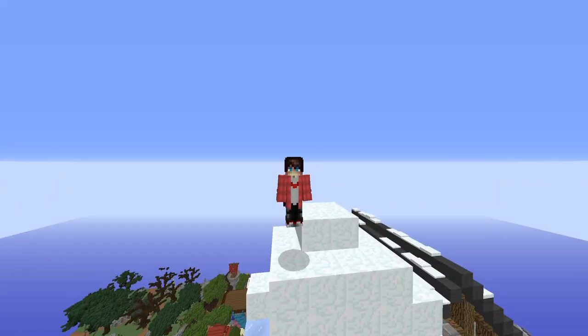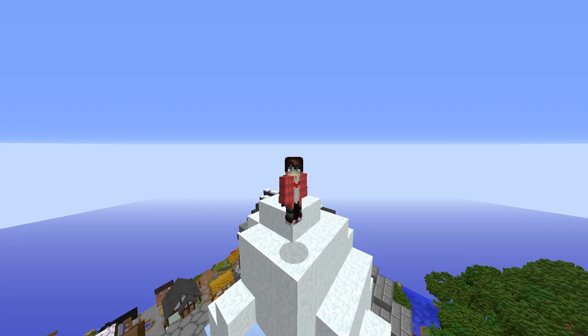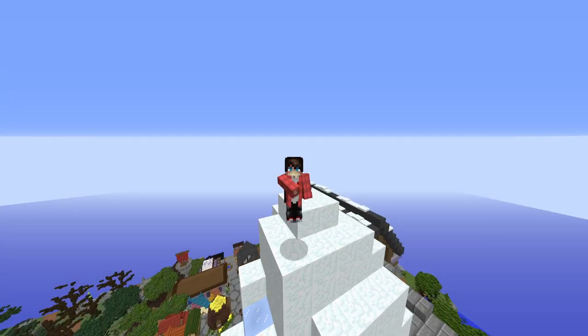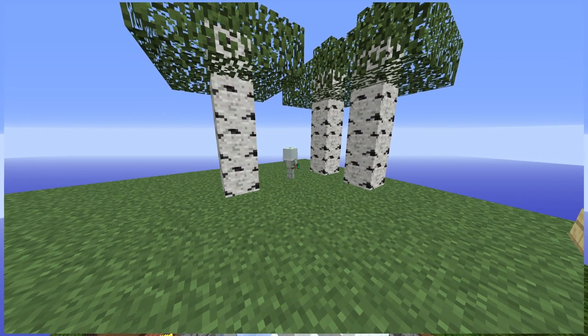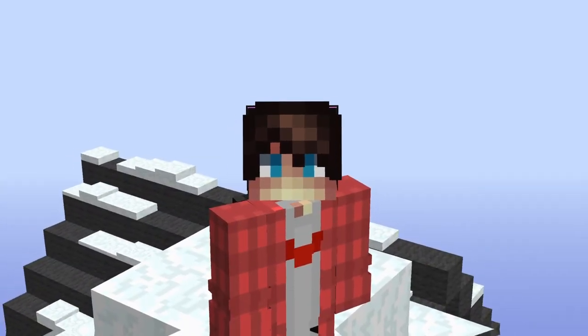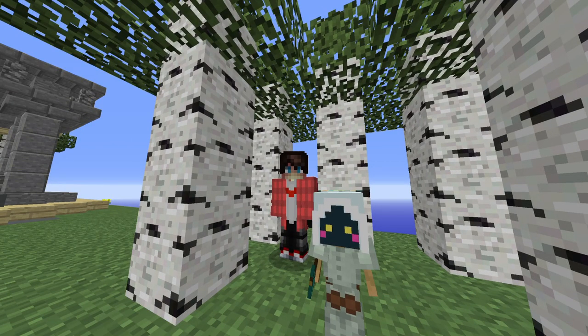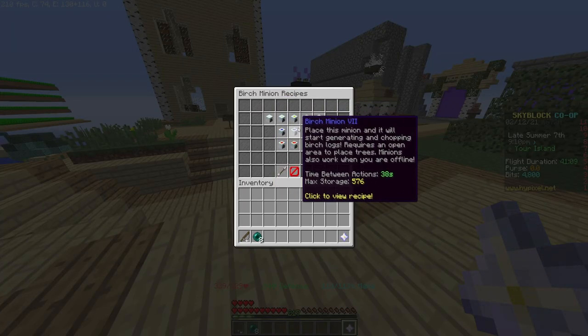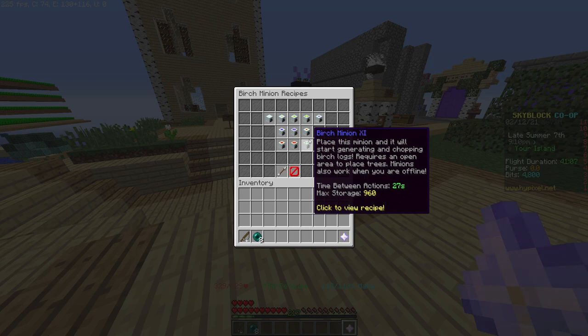This is gonna take a while. We knew that in order to get anywhere in the collection, we'd have to utilize a combination of manual labor and minion output. In case you never played Hypixel Skyblock, minions are little workers you can place on your island to get specific resources, like diamonds, cobblestone, flowers, Birchwood, etc. You can get up to 24 minions on your island. You can level up each minion from tier 1 all the way to tier 11, with each tier costing more resources but yielding more resources as a result.